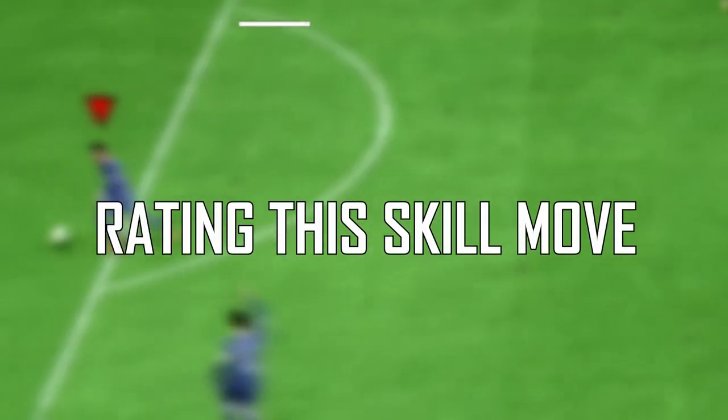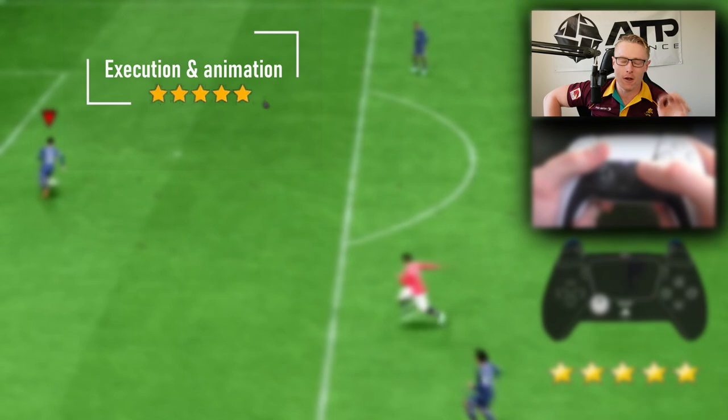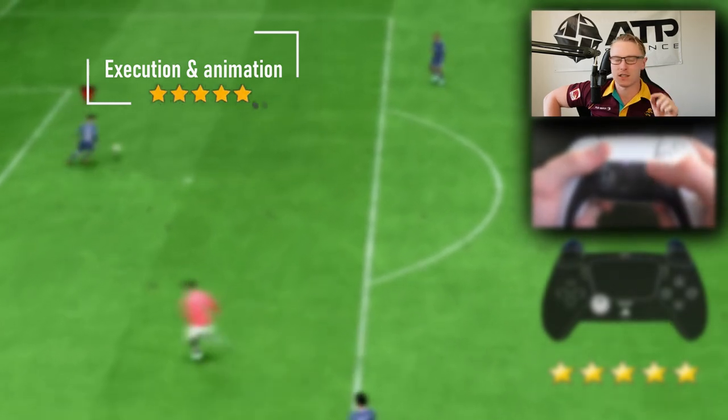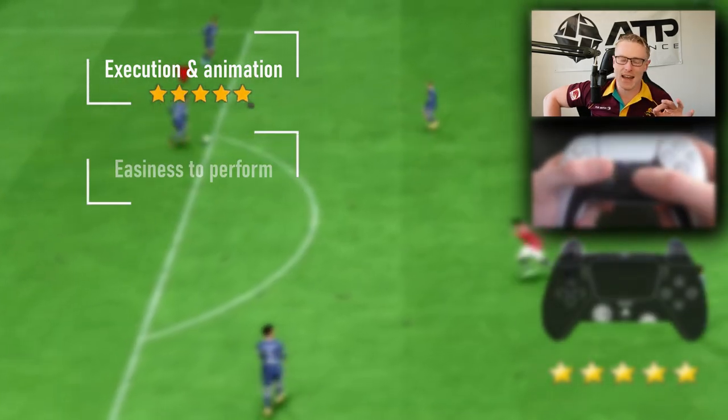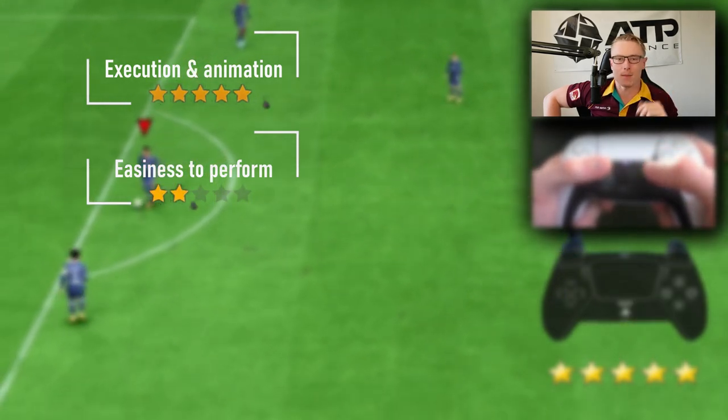It gets away from the defender and opens up that angle for the shot. Of course, we've got our rating system for this year in the Skill Move Tutorial Series. The Elastico — no doubt about it — the execution animation is a 5 out of 5 for me this year. It's back! It's very quick, it's hard to stop, and it is super effective in-game.